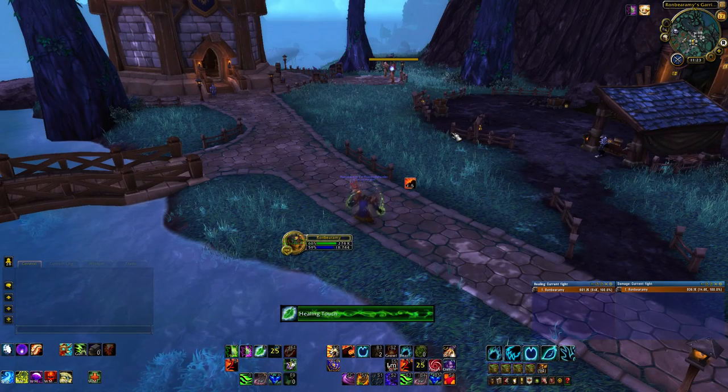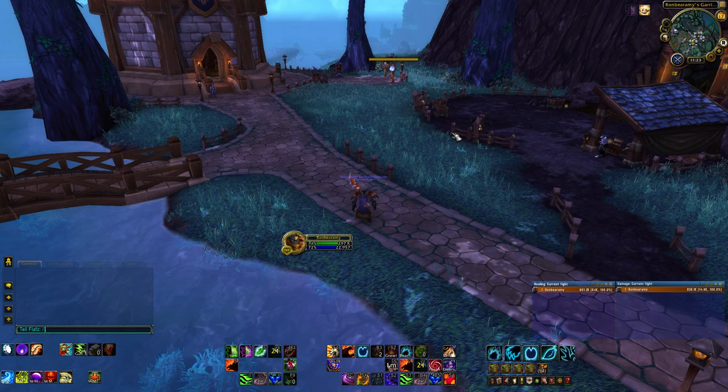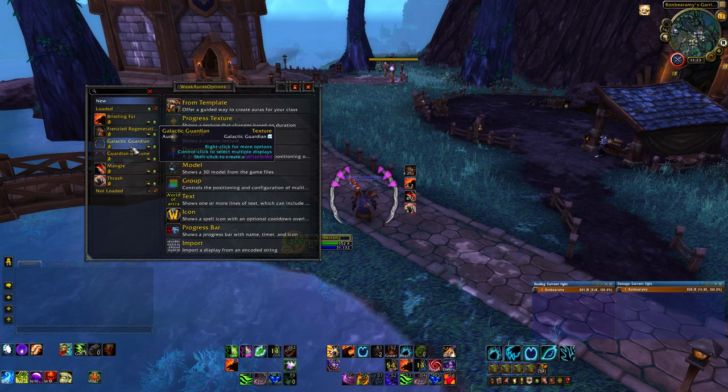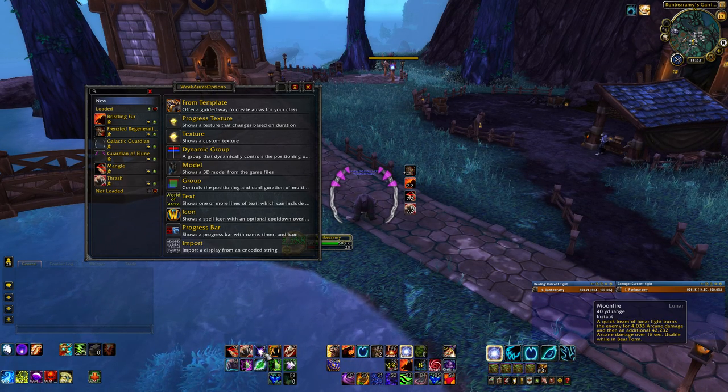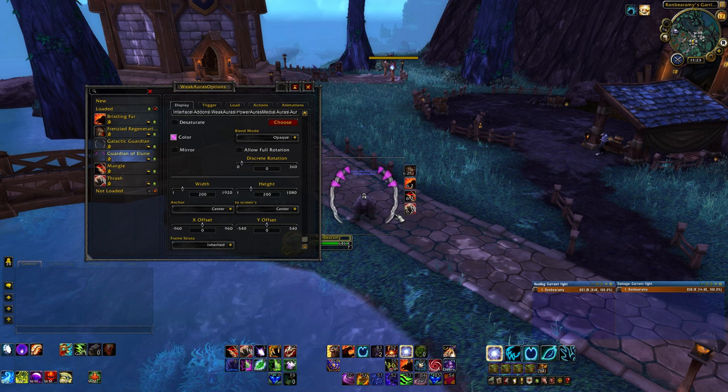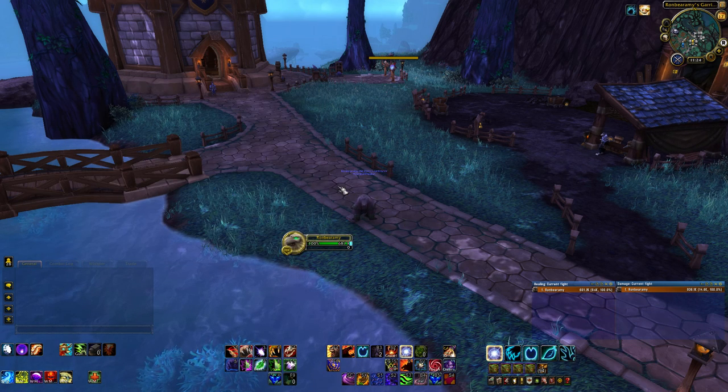For macros and add-ons — I don't use any macros right now; there's nothing really worth combining. For add-ons, I'm using WeakAuras to track the Galactic Guardian buff and the Moonfire DoT, though Moonfire does light up visually so you don't necessarily need to track it. I also have a Guardian of Elune tracker so I know when I have a buffed Iron Fur, a longer Mark of Ursol, or a bigger Frenzied Regen heal. For cooldowns, I track Frenzied Regen — both the timer and the two charge count — plus Bristling Fur, Mangle, and Thrash. You could also track Barkskin and Survival Instincts.